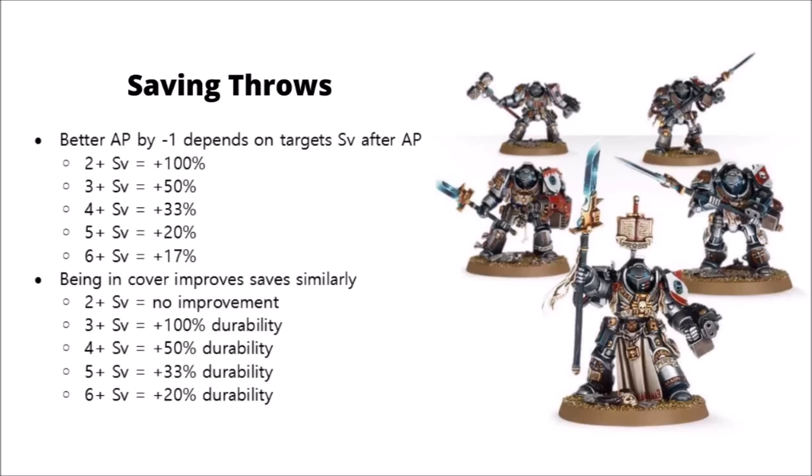This makes the Space Marine combat doctrines incredibly helpful for weeding out other high-armoured units or those hiding in cover, meaning that when you're in your army's appropriate combat doctrine, you're going to be doing a lot better against the tougher save models in your opponent's army.